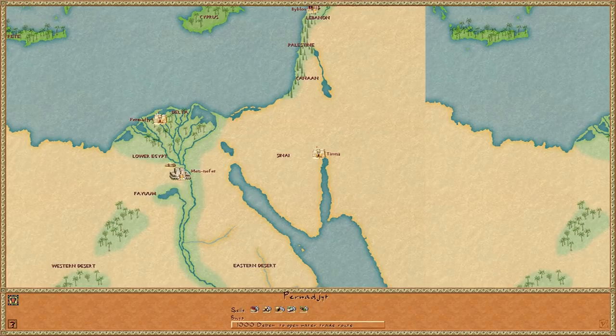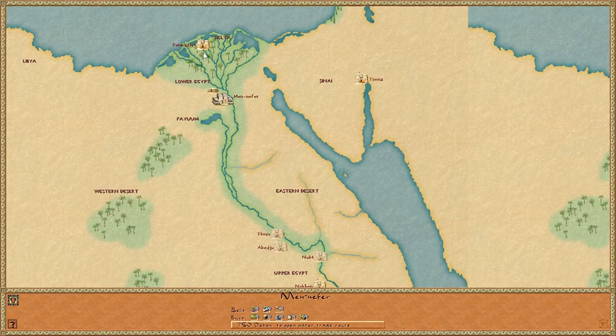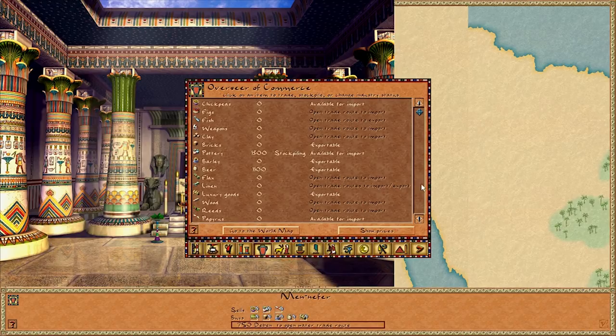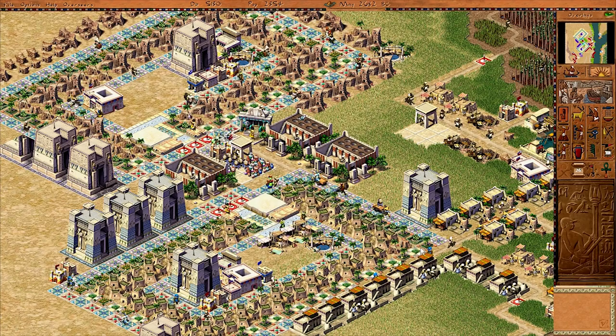Perhaps I should look for other ways to start importing food. I know importing food didn't really work very well in Caesar 3, but let's see what we can import. Mannefer sells chickpeas — that could be pretty handy. We can try importing chickpeas, but it's a water trade route and I haven't built a dock, so I'm going to have to do that. Let's open that and try to import chickpeas as best we can.